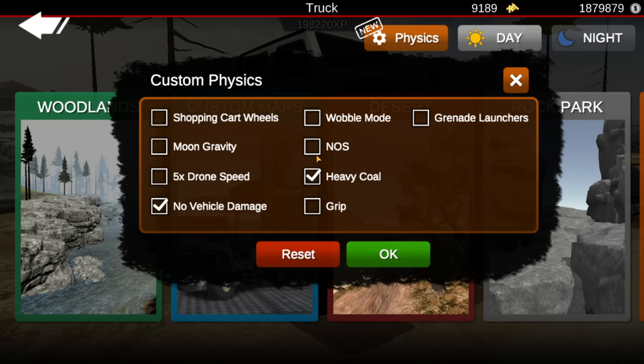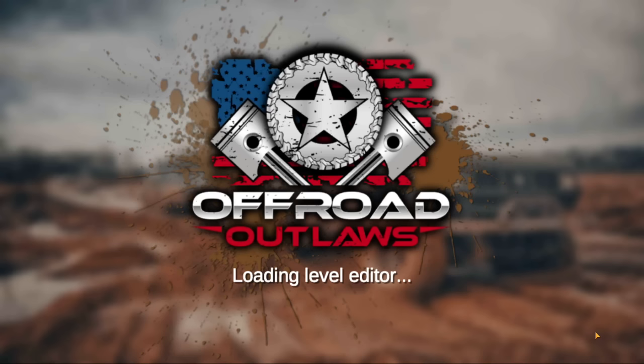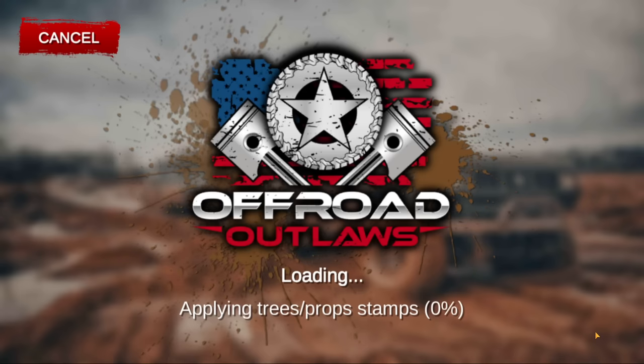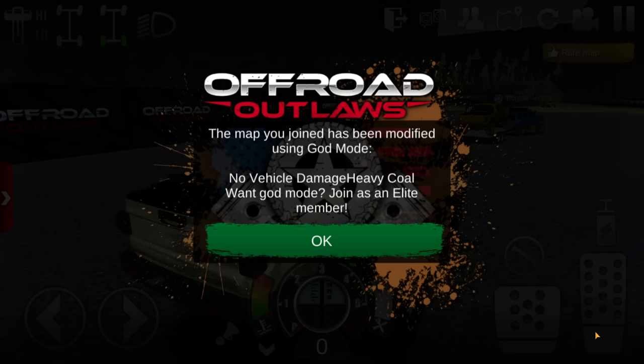We're not gonna do NOS though, because if I do that in multiplayer some people might say I'm cheating. We're gonna go to Custom Maps and TC's Quick Race — fortunately TC's Quick Race does not take very long to load at all. We're gonna dive into it and see if this thing has what it takes to actually troll people in races, and either way it's gonna be fun.